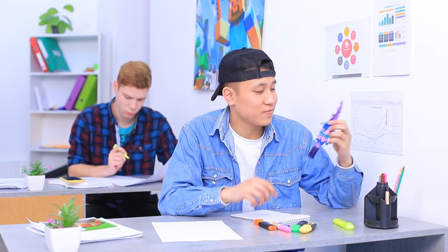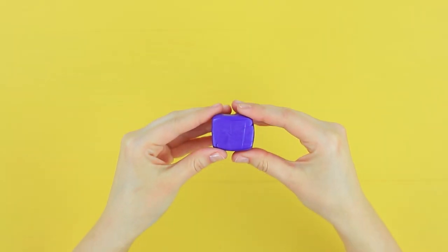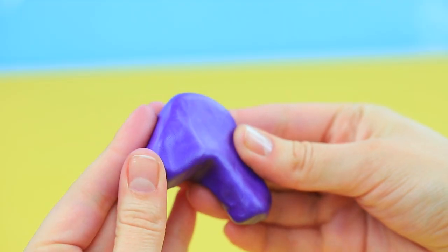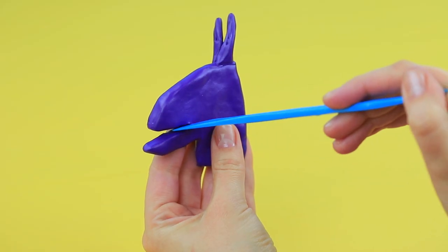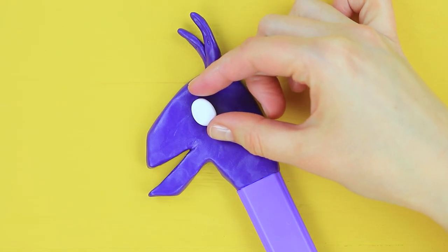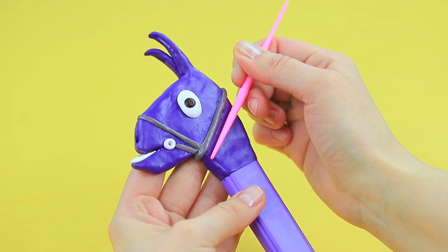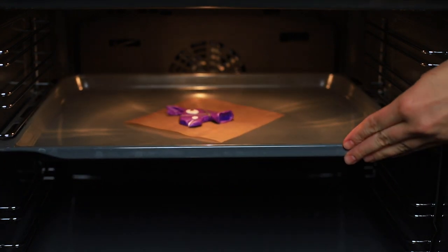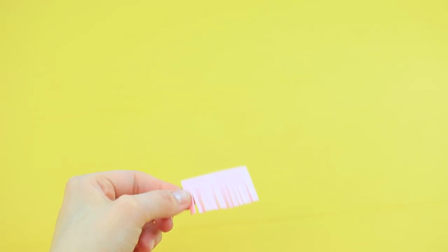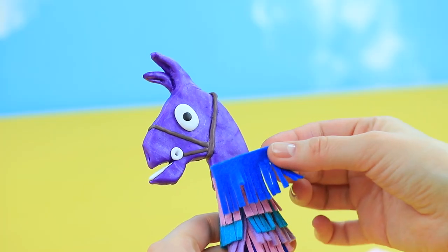Tin has a favorite marker! Everyone dreams about finding a Fortnite llama! Shape a llama head from polymer clay. Add clay and attach it to a marker. Add clay eyes and a harness on top. Adjust the shape with a modeling tool. Bake the llama without the marker according to the package instructions. Cut felt into a fringe and attach it to the body of the marker with the llama head attached.